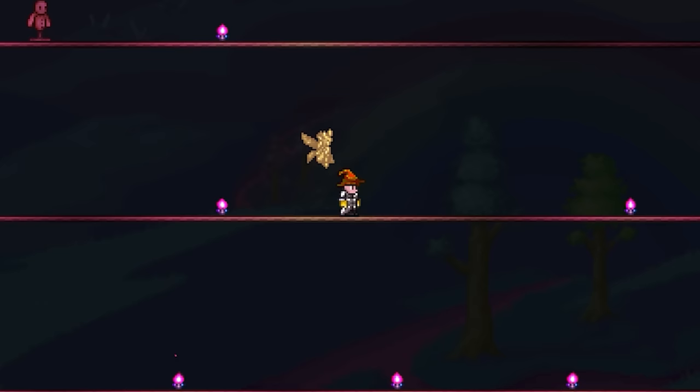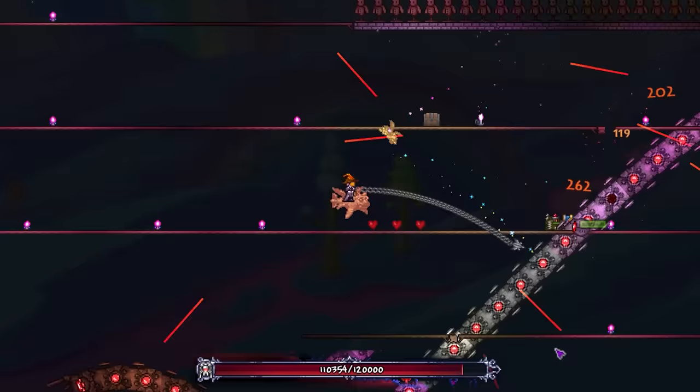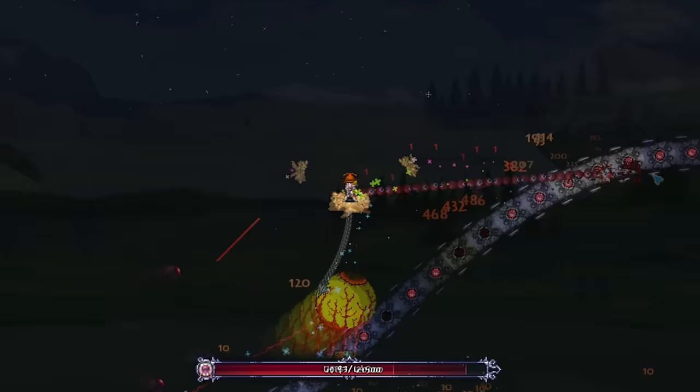What most of you are probably wondering is how it does against bosses, and my answer is: well, alright. I wouldn't personally use this against the Destroyer at all though, as you aren't able to take advantage of its piercing, making the fight drag on forever. I'd recommend using the Drippler Crippler for this instead, as it actually has full-on proper piercing.